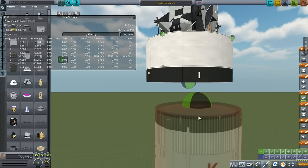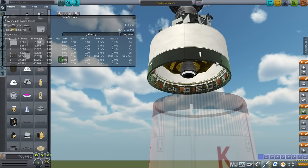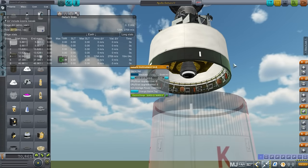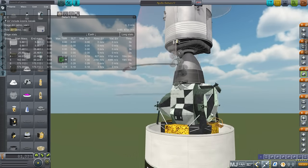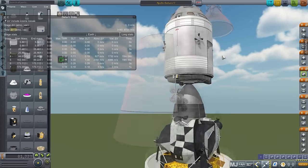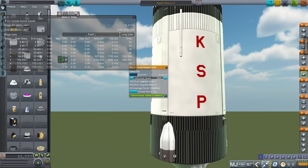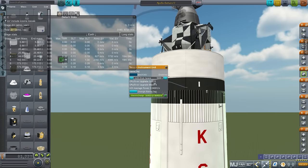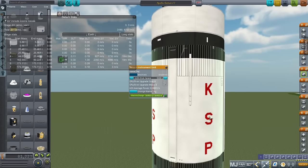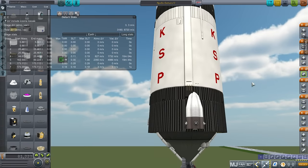One thing I forgot to mention: this section here is the Saturn instrument unit. It goes right there, and that's the part that had all the avionics to control the rest of the rocket. After the third stage completed its job, they either smashed it into the moon or boosted it into solar orbit to dispose of it. Some missions boosted to solar orbit; in other cases, we left some debris on the moon.